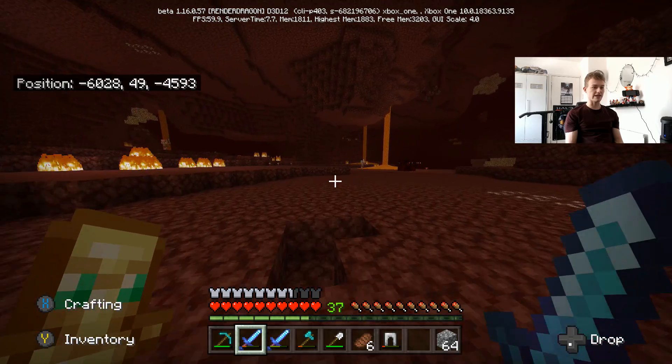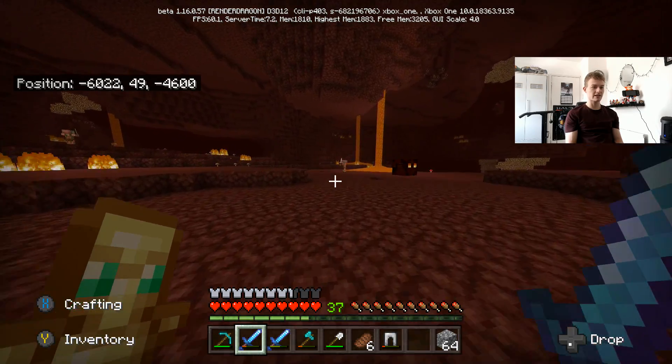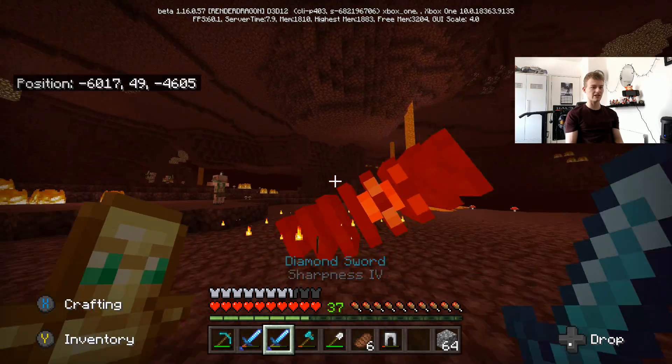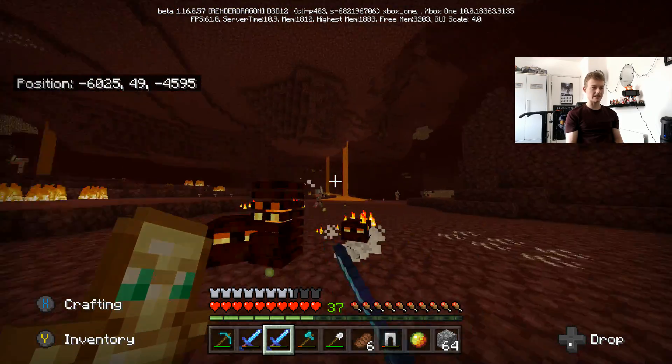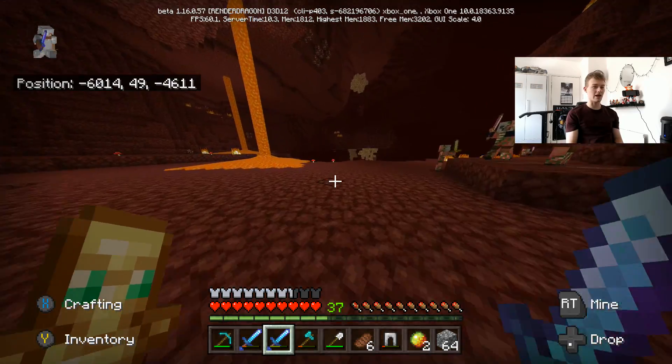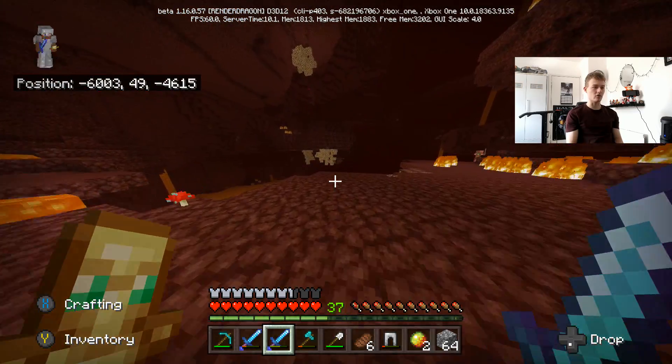We have to watch out for multiple enemies now. Usually it's just nether pigs and they don't attack you. But now there seem to be more magma cubes — I ran into so many in the last episode and never came across that many before. Now we also have to watch out for piglins and the rhino things — I forgot the name already.